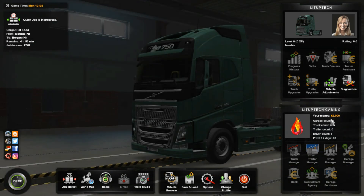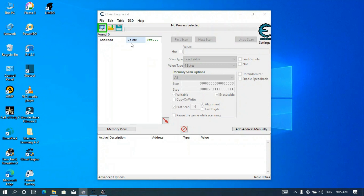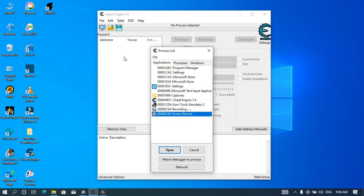Assuming that you have already installed Cheat Engine, I'm just going to go to Cheat Engine now. Here I am in Cheat Engine and I will look for this icon up here — it's a computer with a small search icon inside. I'm going to click on that and then look for Euro Truck. Here it is — I'm going to select it and click Open.